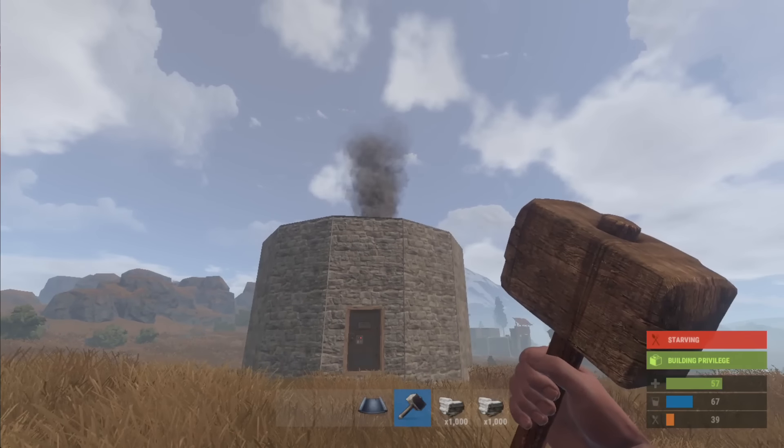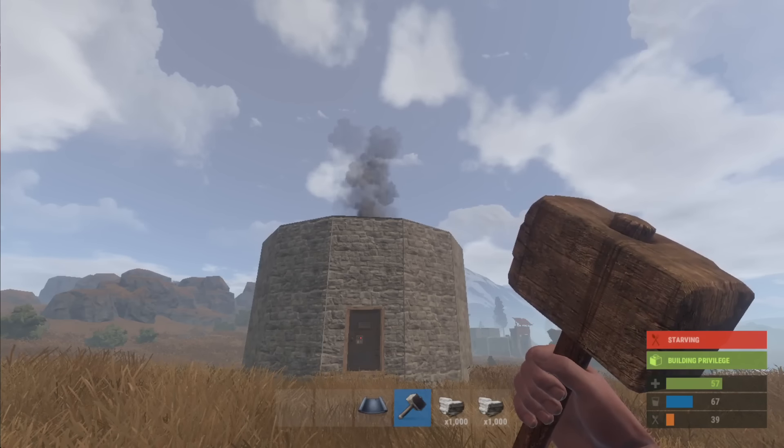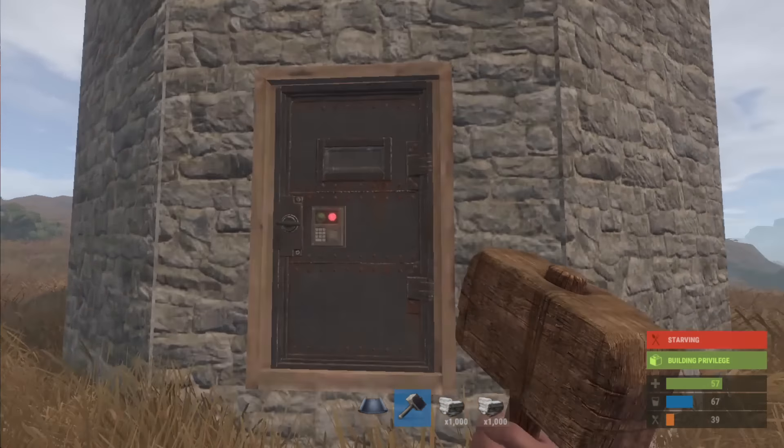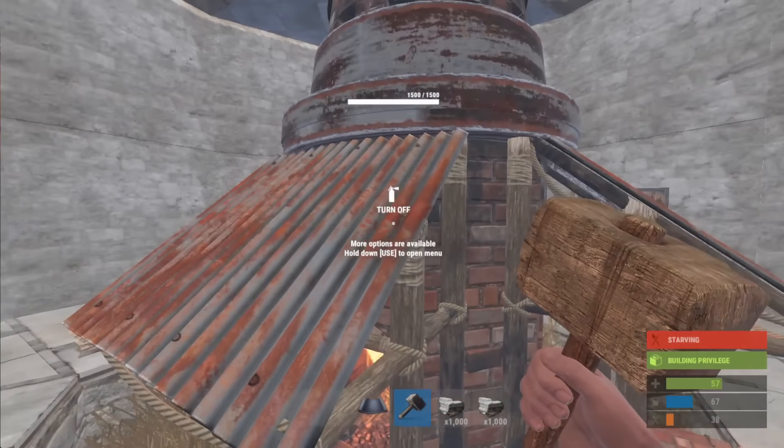However, if you went up say two, maybe three more floors, that would mean that the smoke didn't come out of the top and no one would even know that there's a furnace in there. I've had it when raiding before — you've used your C4 to get in, thinking it's a normal base, when all that's in there is just this one furnace.